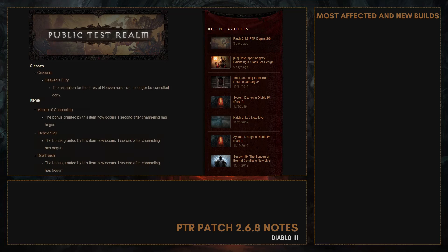As for the Crusader class, the animation for Heaven's Fury — Fires of Heaven rune — can no longer be cancelled early. Everyone knew this was coming. And for the Wizard, there's a Bazooka nerf thanks to a Mantle of Channeling revision, but it also affects other builds like the Legacy of Dreams Rapid Fire Demon Hunter. Etched Sigil and Deathwish changes will also affect other channeling Wizard builds.